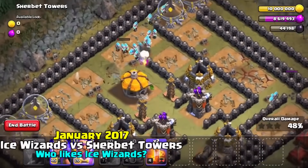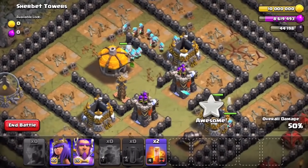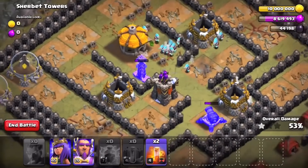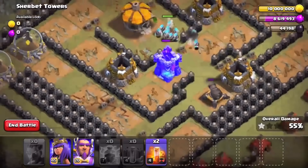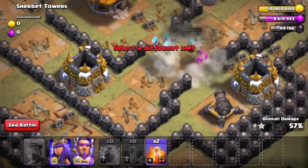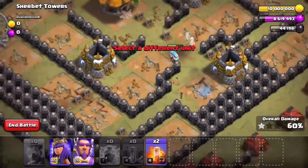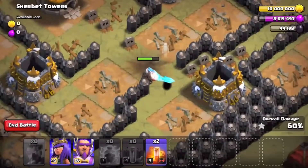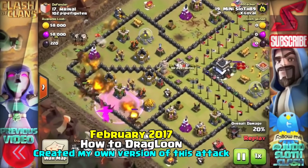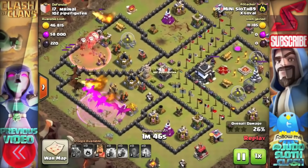We have a couple of ice wizards coming in from the opposite side as well, so hopefully they can help take down the defenses. The Teslas do a lot of damage to the ice wizards though, so it's good to have that big group. Here comes the giant bomb — it took out about half of our ice wizards and the spring traps threw a bunch of them off as well, but I'll take that. I used the dragons to funnel around this south side and then used the rage spell to get them to that air defense, attacking straight into an air sweeper.